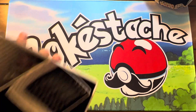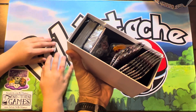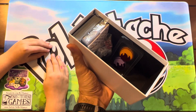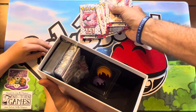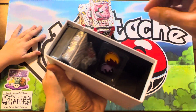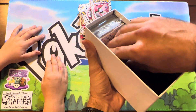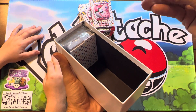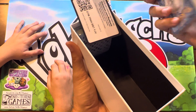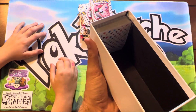We've done a 151 ETB already, but just to show — it comes with 9 booster packs. You have poison and burn counters, dice, energies, sleeve dividers, and a code card.